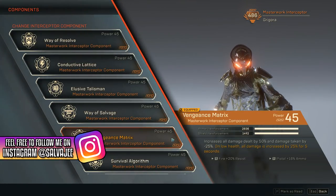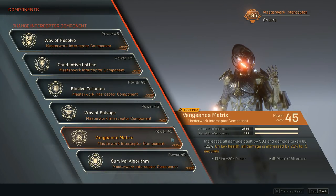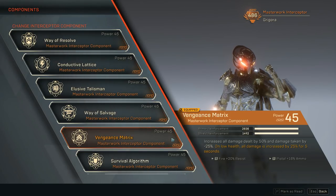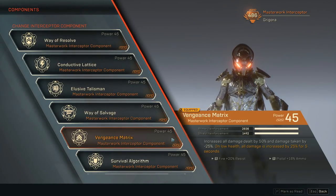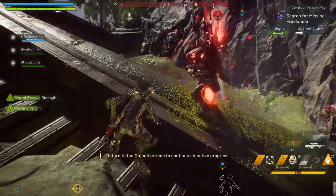Next we have Vengeance Matrix — it increases all damage dealt by 50% and we take 25% less damage. On low health, all damage is increased by 25% for 5 seconds. That's when this build with the Interceptor starts getting very deadly.